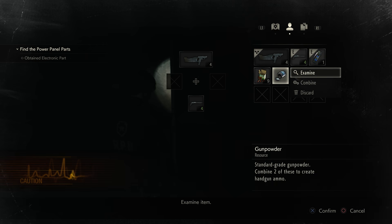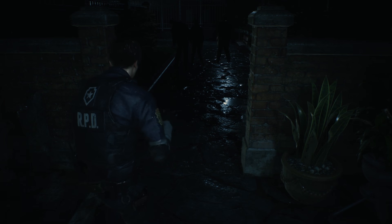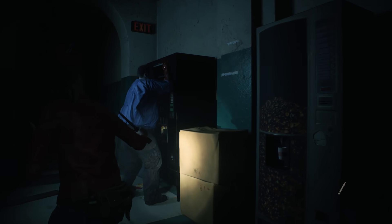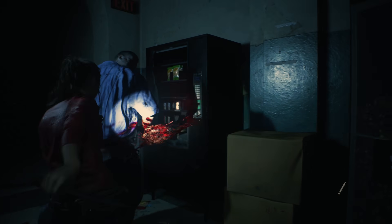Gunpowder can be used to produce different ammo types depending on what's needed, while secondary weapons like the combat knife and grenades can be used offensively or defensively. Gunpowder and secondary weapons aren't new to the franchise, but their implementation here adds an additional layer of depth to round out combat.